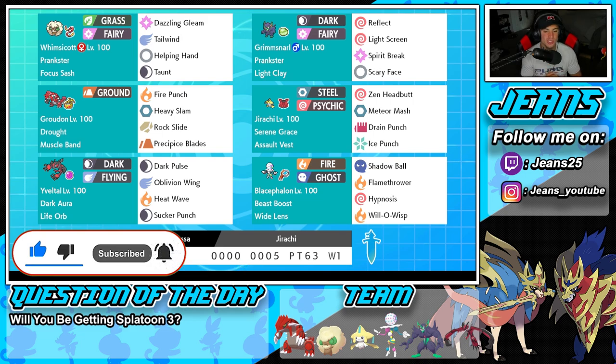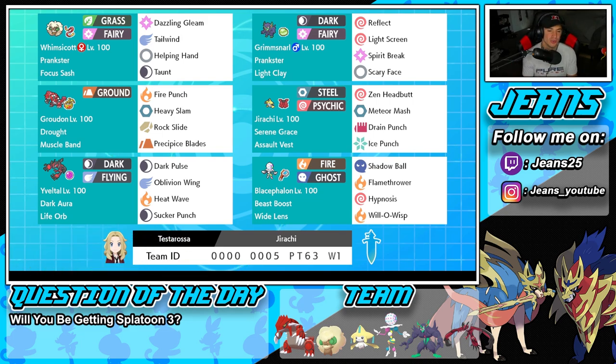We are using Jirachi today. It is a Steel and Psychic type and it is a really cool Pokemon. Jirachi, Celebi, and Mew are basically kind of all the same — I wouldn't say the exact same, but due to their stats, I think all their stats are the same, which kind of makes them very similar. So Jirachi is going to be a fun Pokemon to use, but not an OP broken Pokemon in Series 13.